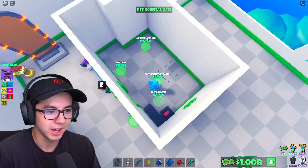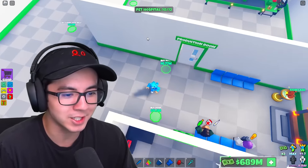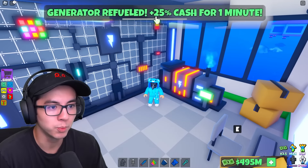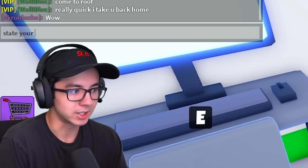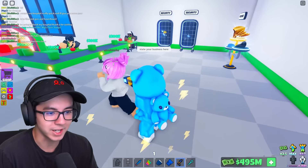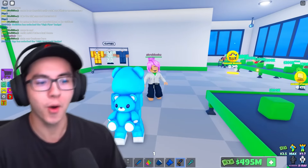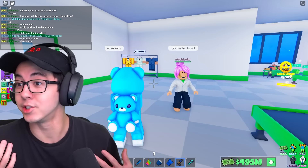We're going to our sky base and get all of the stuff because we were gone for so long — we made so much money. This is a generator room — generator refueled plus 25% cash for one minute. Who are you? State your business here — don't make me tase you. I will tase you, friend. What are you doing here? I just wanted to look. Sorry — why didn't you just say so?